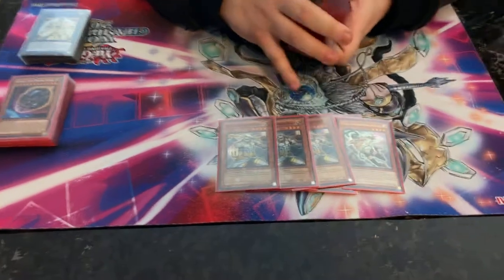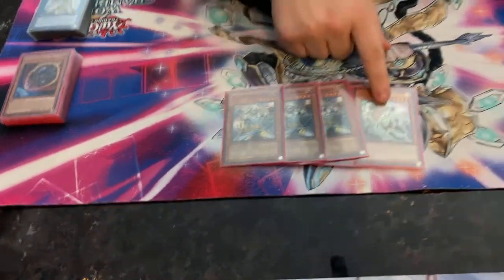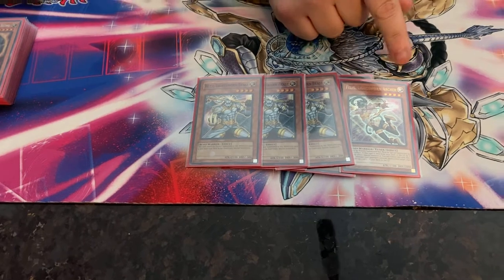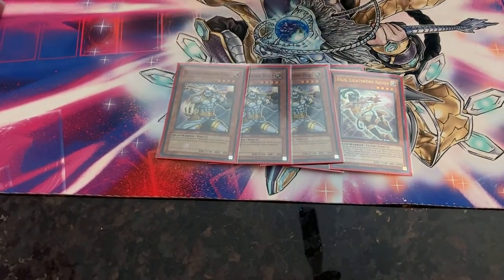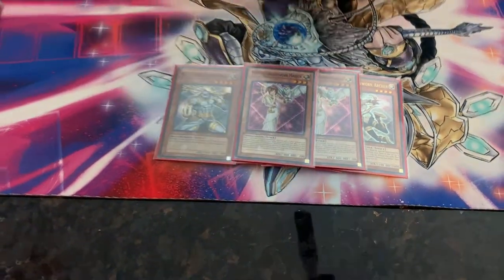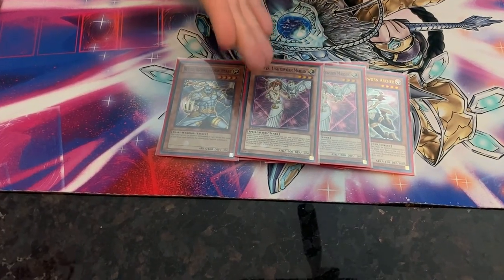The main bricks of the deck: four monsters — three Wulfs and one other — you cannot normal summon these. When sent from deck to grave they special summon themselves, except one which requires a monster effect to trigger. While on field that one can target and destroy an opponent's monster and mill three cards. Two Minerva copies: if she's milled or discarded by a card effect, you get an extra mill when she hits the grave. You'll never normal summon her, but if you do, you add a dragon with stars equal to the number of Lightsworns in your grave with different names.